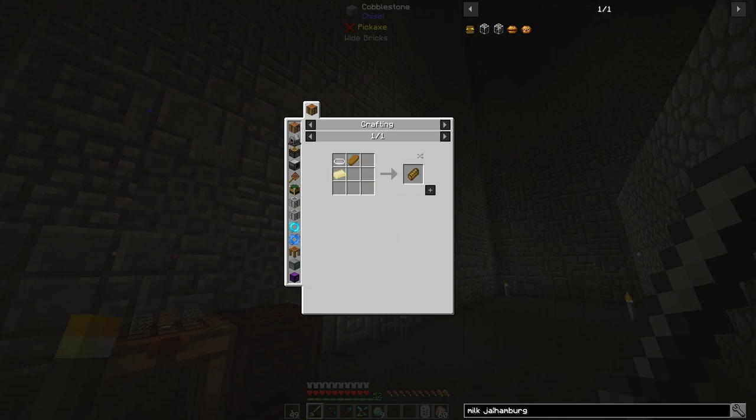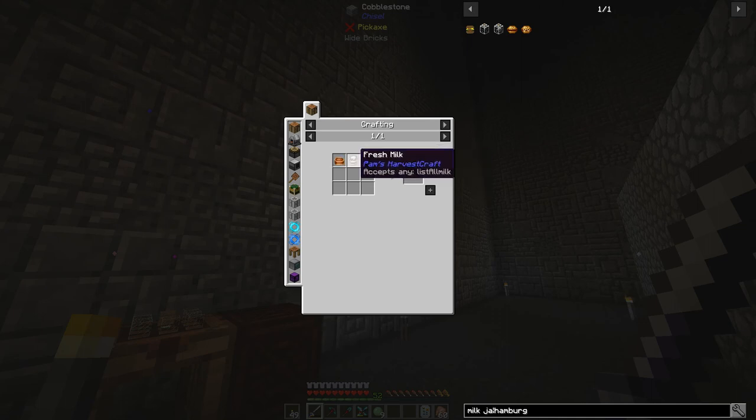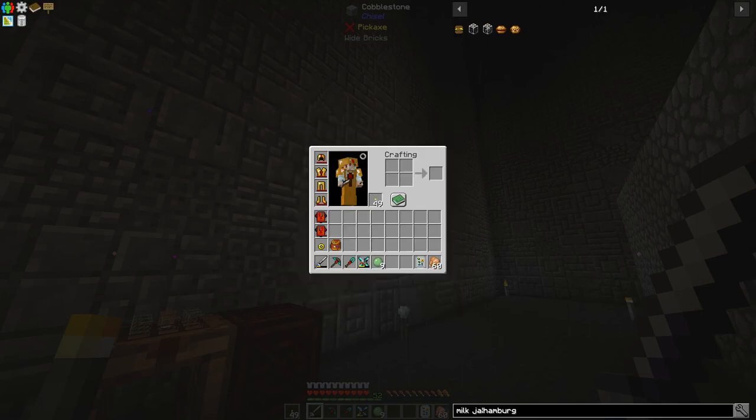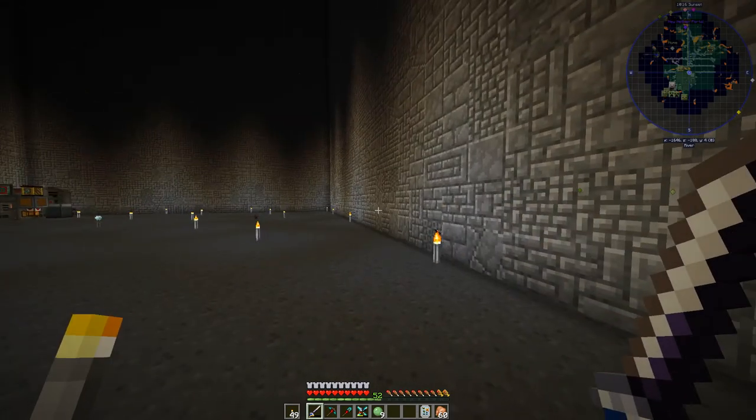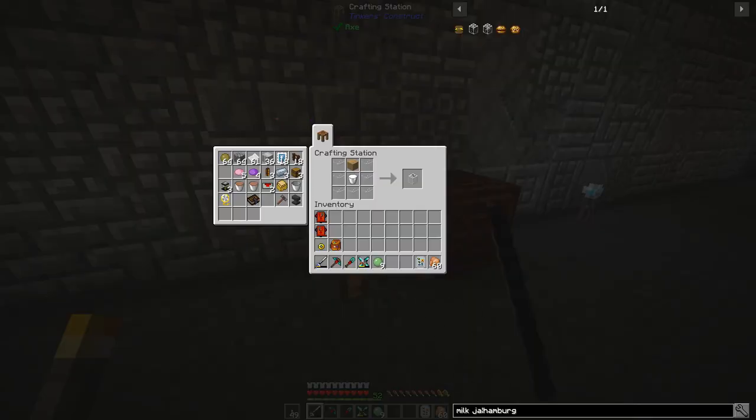Toast now requires butter - it used to just be bread and the bakeware, but now it requires butter. Butter requires a saucepan, salt, and heavy cream. Heavy cream requires milk and a mixing bowl. I don't want to be getting a milk bottle out of a cow every time I want a hamburger - I need this to be more automated. So we're going to use an interesting mechanic that starts with a milk jar.